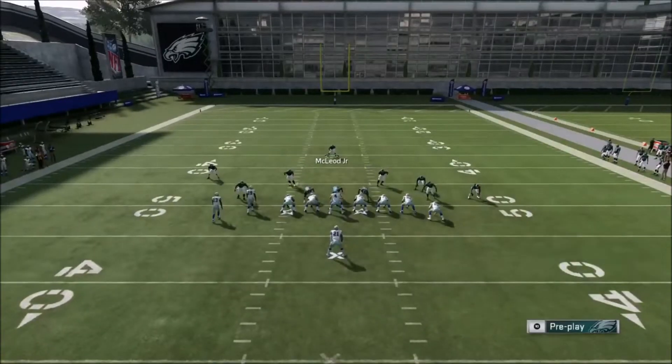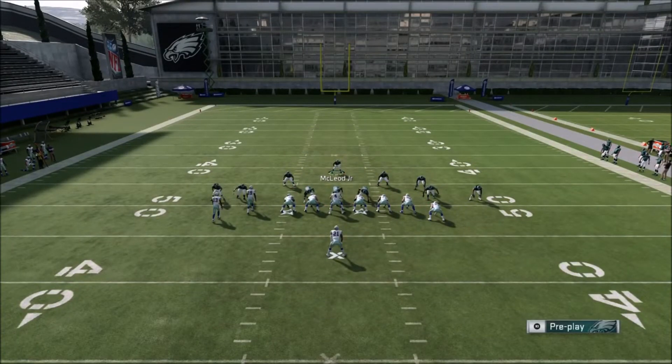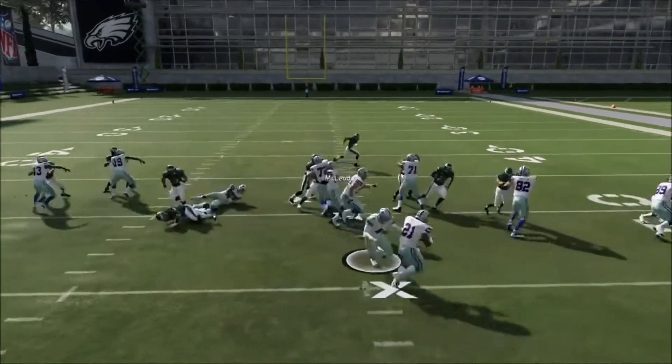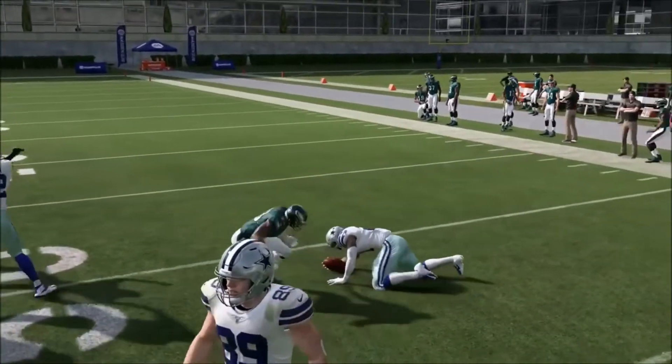In the Raiders playbook, wing flex close is probably one of the most popular stretches. So again: crash down, pinch, spread your linebackers. You can press if you want, but in this formation you might want to be careful because they have a vertical that can go into a wheel route — that's basically why you want to user the safety.